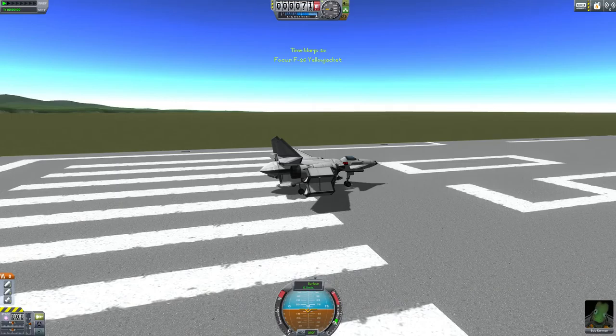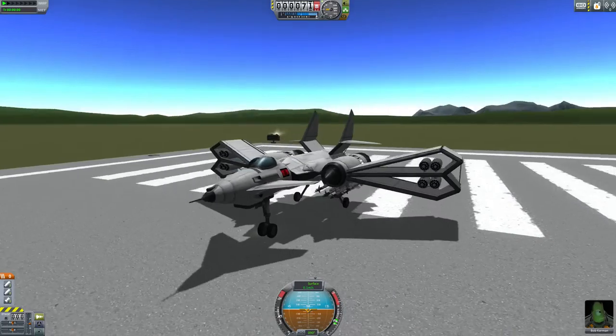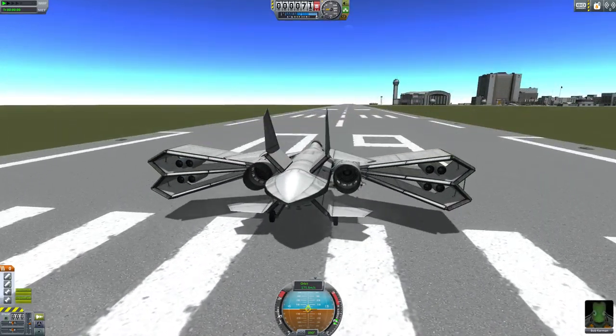This is called the F-26C Yellowjacket. It was designed just to be a more unique fighter build, and it is pretty unique, I think you could agree. But it flies quite nicely, surprisingly so, in fact.